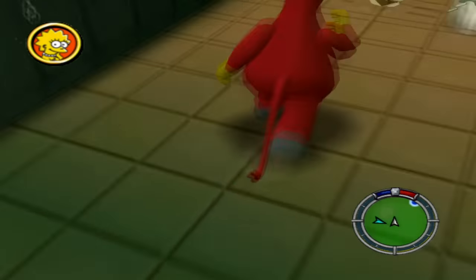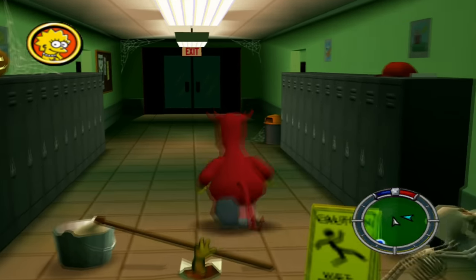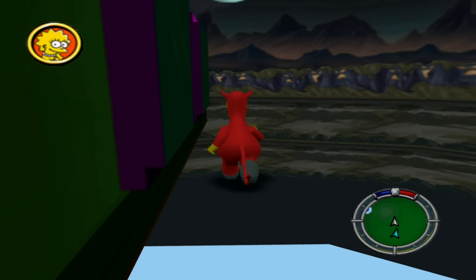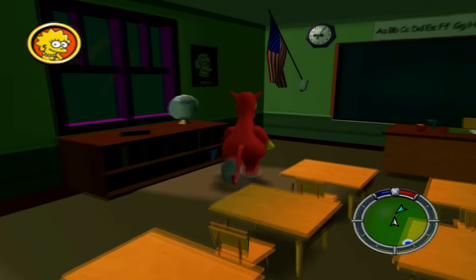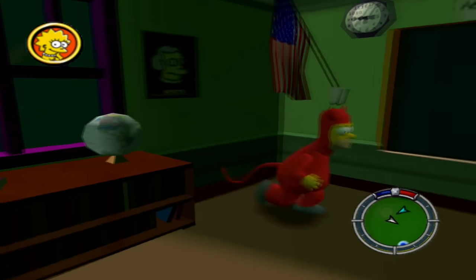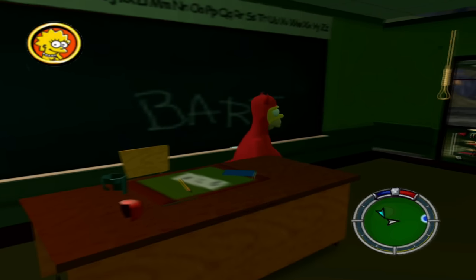There are some subtle differences to Springfield Elementary in level 7. There is an orange, Halloweeny ambience throughout, which you can still see in Mrs. Krabappel's classroom. Also, in the corridor where the NPCs appear there are cobwebs around, much like in the playable area. It's nice that they added these little details beyond what we could already see.